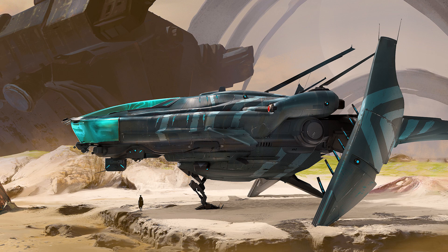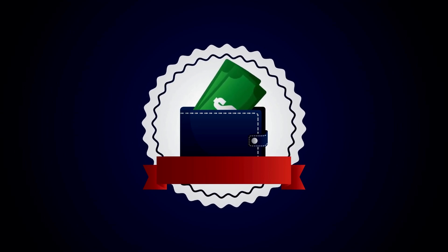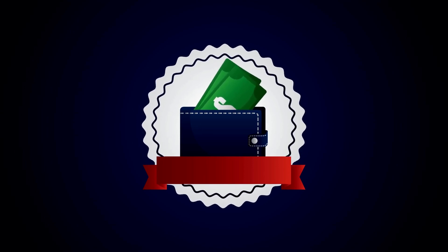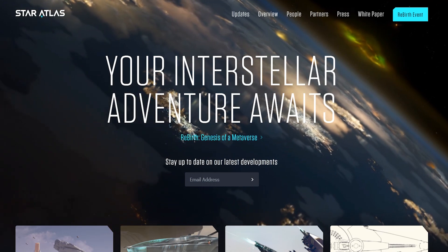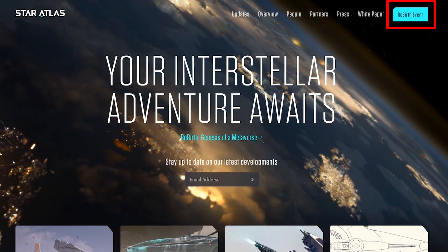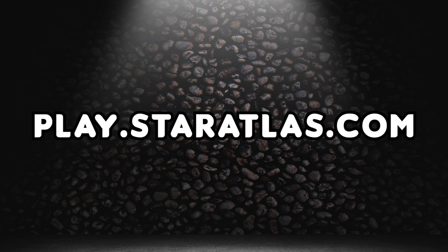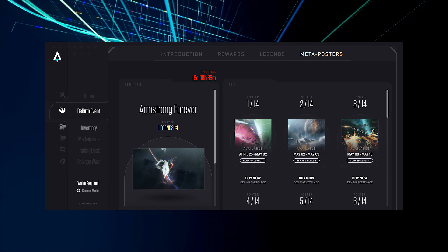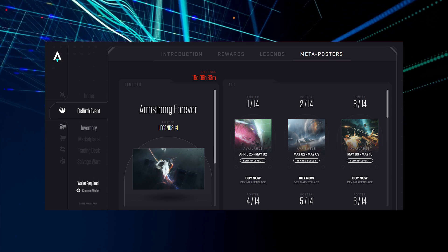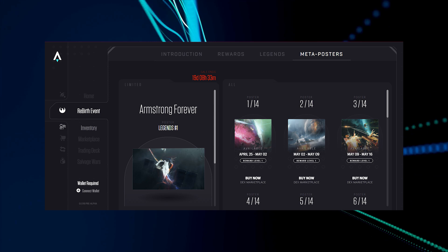Now let's move to the actual process — the steps to follow when buying a meta poster. First, make sure that you have a wallet installed on your device and that it is sufficiently funded depending on the number of meta posters you hope to buy. Once your wallet is installed, you need to access the reward portal of Star Atlas where you will find all the media and events. The easiest way is to click on the Rebirth event button — a green button on the top right of the main website. You could also search play.staratlas.com directly. Here you will click on the Rebirth event where you will see the actual meta posters available to buy.